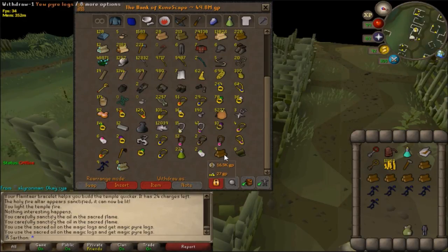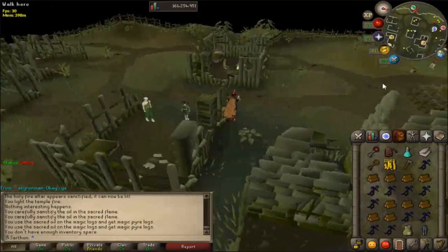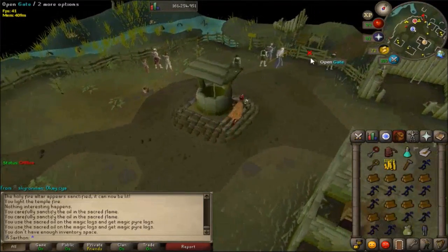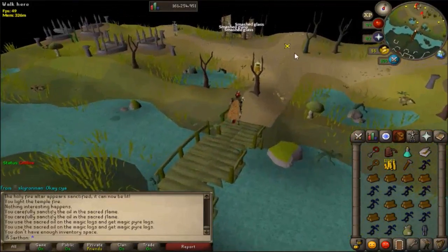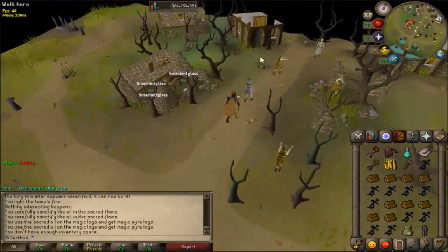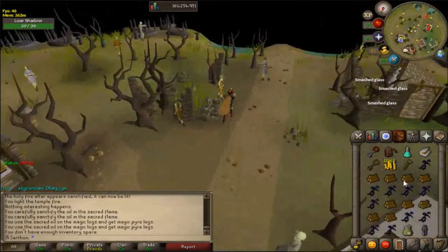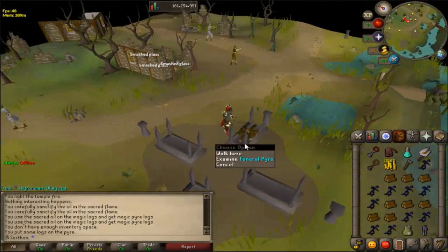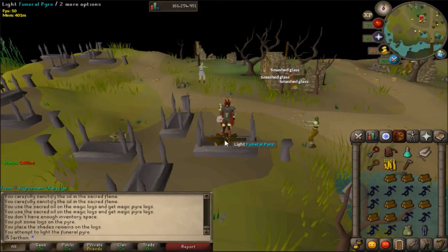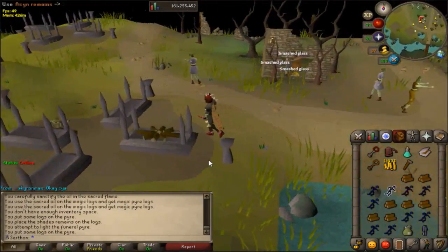I'm going to show you what I mean about getting a key. These are Ashy Marina remains from the shades. In order to start at the first level, you're going to need some lower remains. Make sure you have your pyre logs and your tinderbox. There are going to be some shades around here — these are the very first beginning shades. Go ahead and kill one of these and pick up their remains. Once you pick up those remains, you're going to use your pyre logs on the little funeral pyre, use the lower remains on it, and then light it up. A little creature will pop out and you're going to be getting a key or coins — if you're lucky, you'll get a key, and that's what you want.